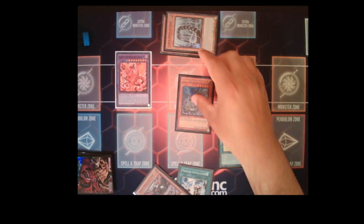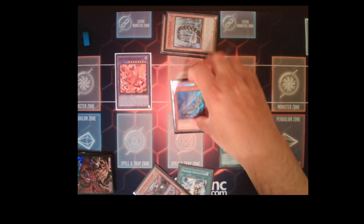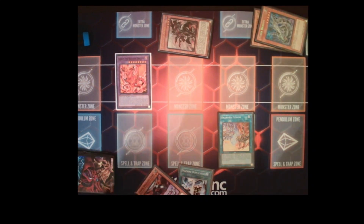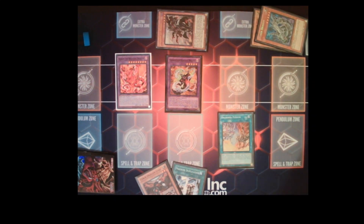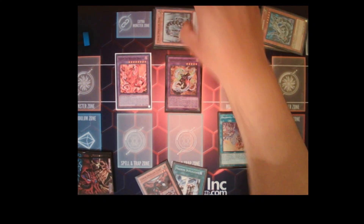Once those resolve, banish the Cyber Dragon you added and the Hearse from the graveyard to make your first Chimera Tiamaton Rampage. On summon, Chimera Tiamaton Rampage lets you pop two spells and traps. You can then activate its secondary effect to send two Light monsters to the graveyard for an additional two attacks.